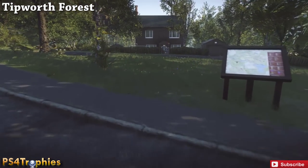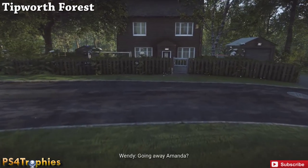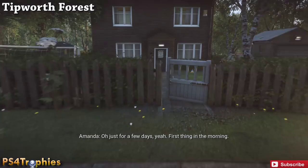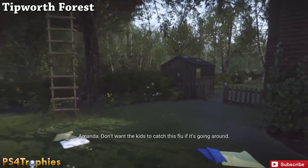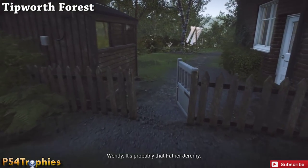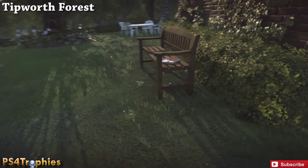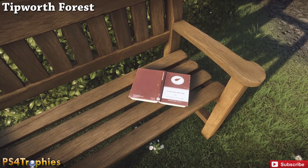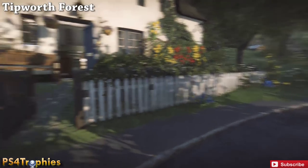Now we're going back to the main path and crossing over to the house with the tree house in the tree, just to the left - this is right as you enter the forest area. We went to the left first and now this is the right side, and behind this house on a bench is going to be the book.